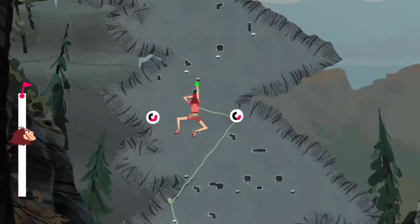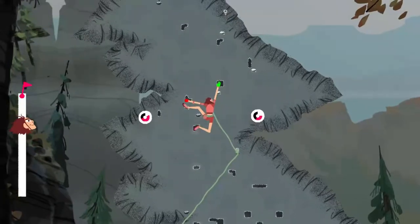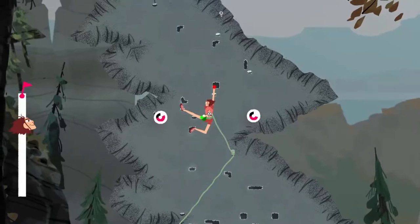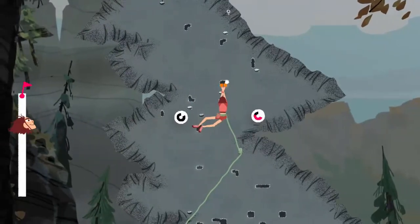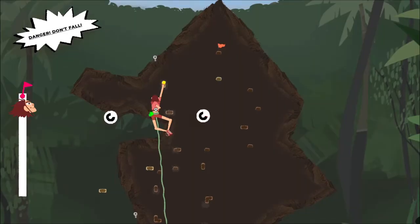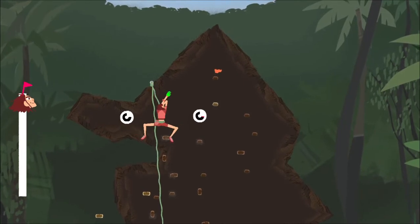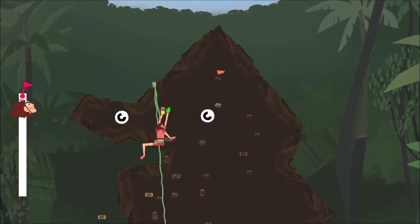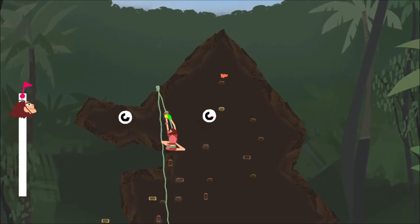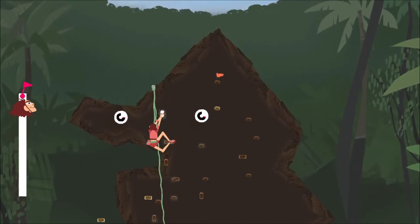Your left and your right hand will grip onto the rock. You let go of one of those buttons — not both at once, otherwise you'll fall — and then you use the left or the right stick to move your arm to the next thing, and then press the L or the R button again to grab. You'll need to be doing this all the way to the top until you reach the flag.